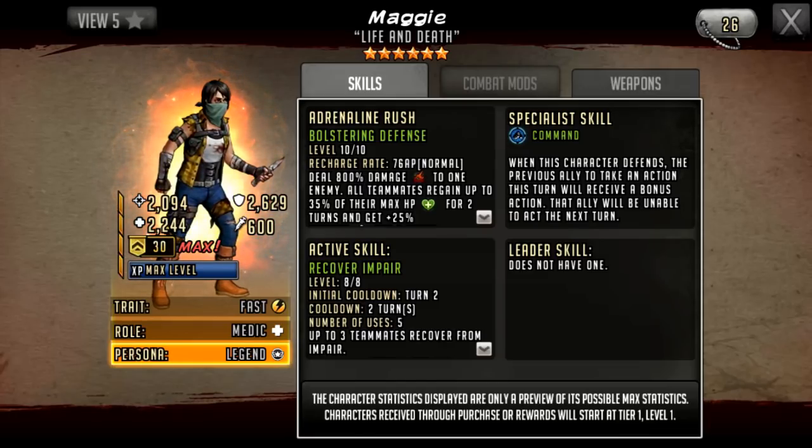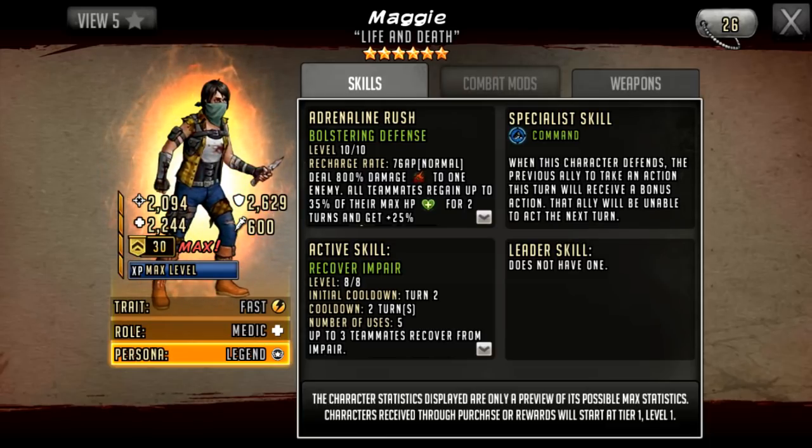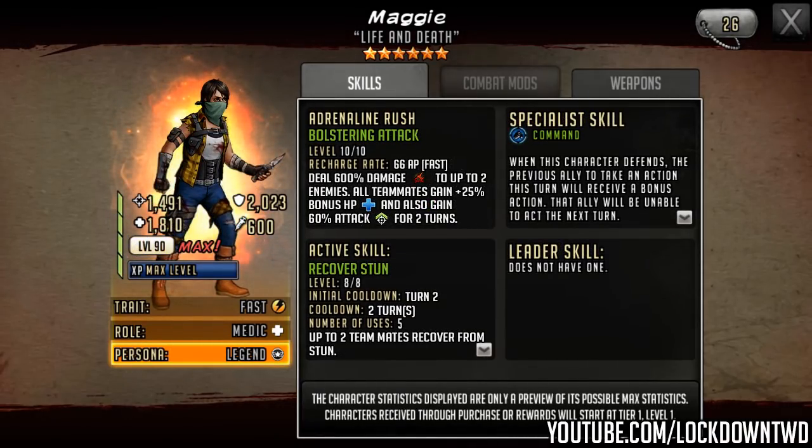So Maggie as a six star is okay — I don't think she's going to be too spectacular. I did do a prediction of this character when she was first leaked way back in March, about eight months ago. This is her stats effectively without veteran rings. Her stats don't seem to have changed since then — she was defensive then and she's going to be defensive now.